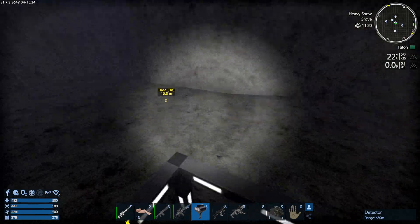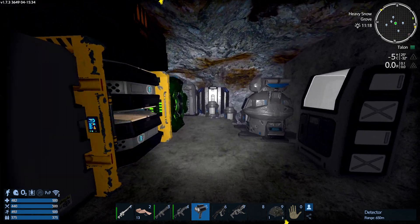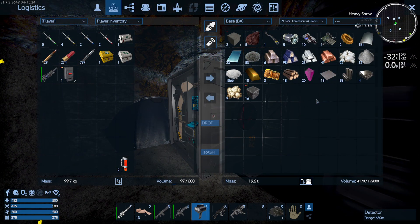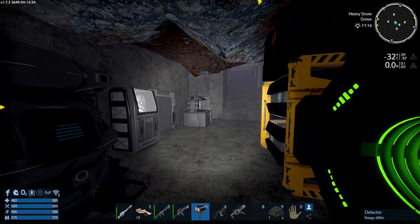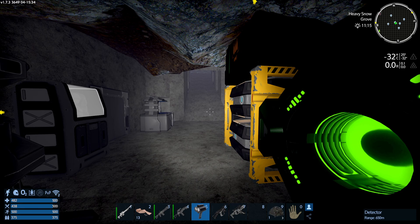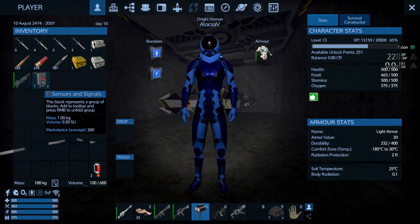I think I'm set to go explore. There's a mission to do, and I would like to find resources like iron and silicon because I don't have that much. So that's going to be the plan for the day — go and try to do the mission and find resources. But before I leave, I also crafted myself a drill. I have to find Promethean for that.